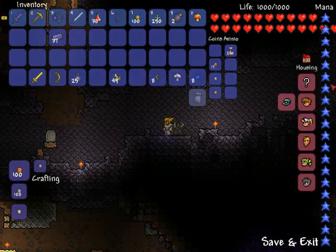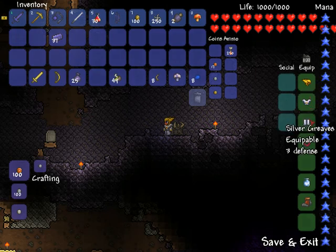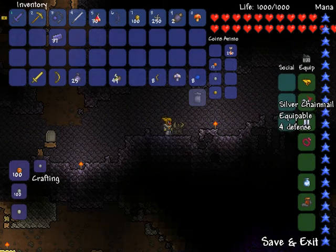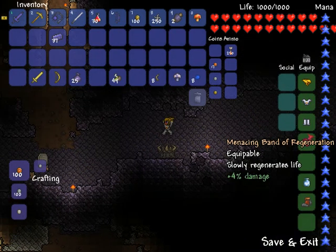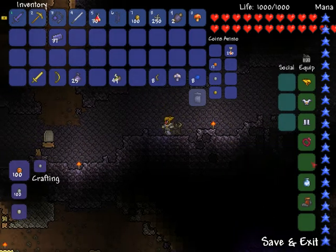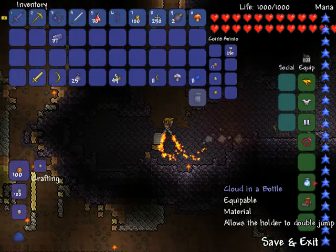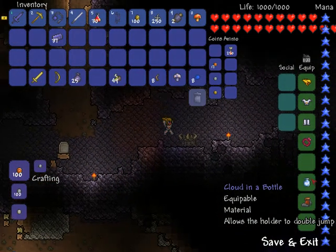For this boss fight, you are going to want to have your gold helmet and silver armor. If you have gold armor, that's better, but I'm implying that you haven't played too long and that you only have silver armor. Band of Regeneration is a must for this fight because you will have small breaks in between. The Cloud in a Bottle and Rocket Boots are also a necessity because they will allow you to escape when he's trying to loop around you.